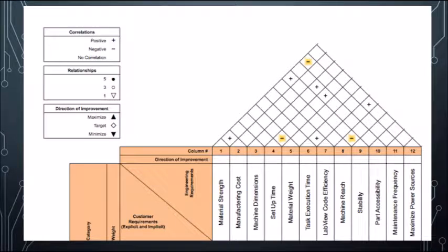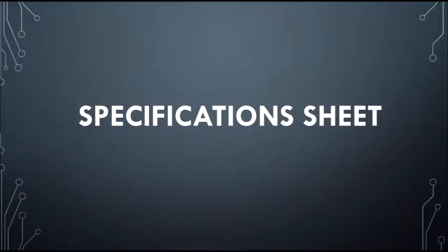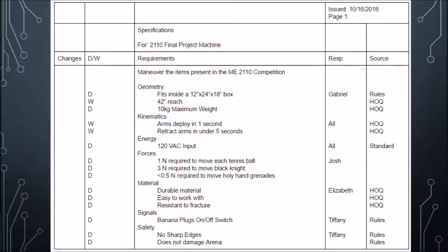It also must complete tasks consistently and autonomously so that it can be trusted after testing in the competition. Primary engineering requirements include task execution time, LabVIEW code efficiency, and machine reach. These requirements are needed to ensure the machine will meet the objectives of the competition. Another focus of the engineering requirements will be finding the right balance between them. For instance, material strength and maintenance frequency must have the correct balance in order to optimize the performance and durability of our design.